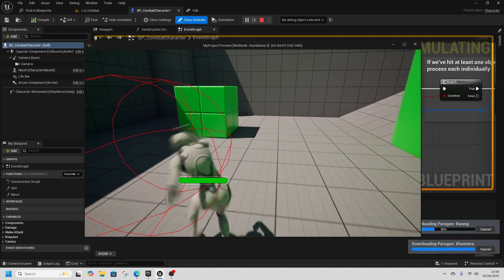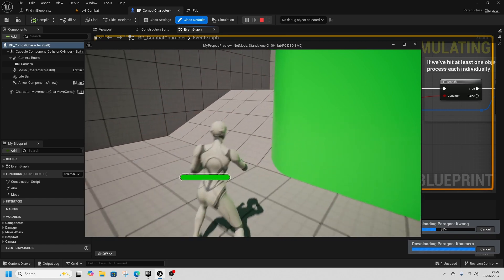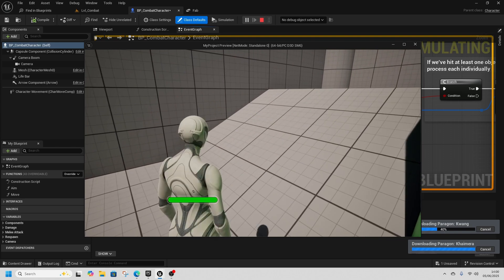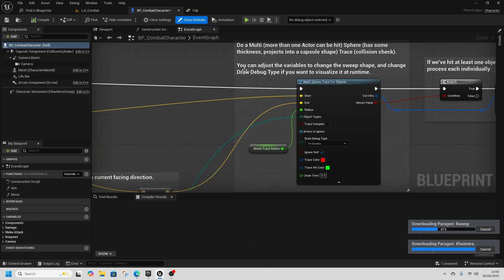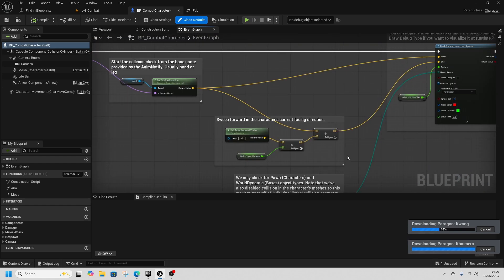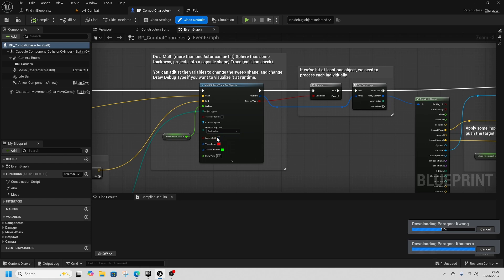You would really want it to be tracing the entire time the hand is moving rather than just the one moment. But we're going to leave it because it's already set up that way — we don't need to make any changes here. We can turn Draw Debug Duration off.